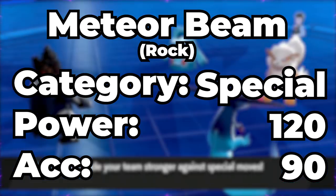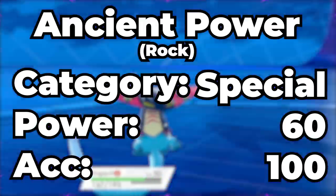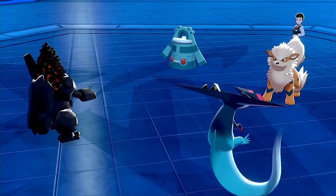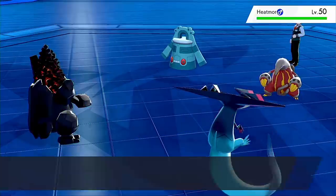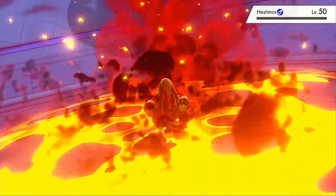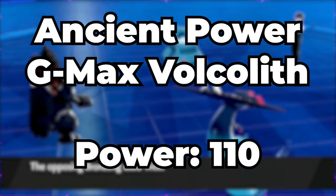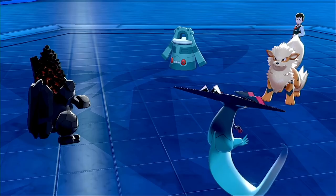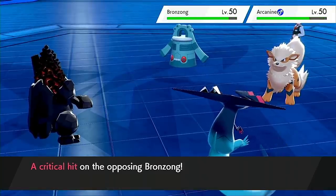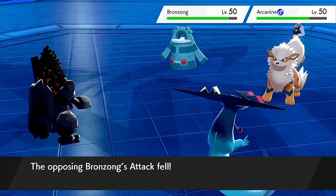Once Sword and Shield's first DLC came out, Coalossal received so many new partners and tools that its viability skyrocketed. Meteor Beam was a major buff to Coalossal. Prior to the DLC, if the Coalossal player wanted to run a special rock-type move they would have to run Ancient Power, which caps out at 60 base power — essentially only ever being used as Max Volcarith. Meteor Beam, on the other hand, was a two-turn special rock move: on the first turn the Pokemon raises its special attack by one stage, then on the next turn hits with a base 120 special rock-type move. Max Volcarith coming off Ancient Power was 110 base power, while the Meteor Beam variant was 140 — a major difference. Dragapult also received access to Breaking Swipe, which hits both opponents and always lowers their attack stats, allowing Coalossal to take less damage from physical attacks.